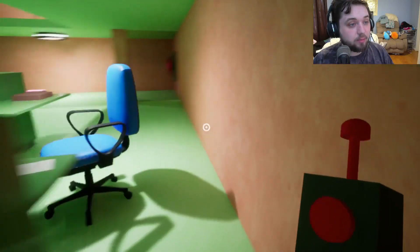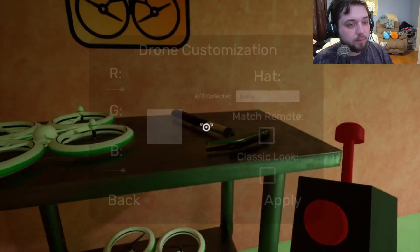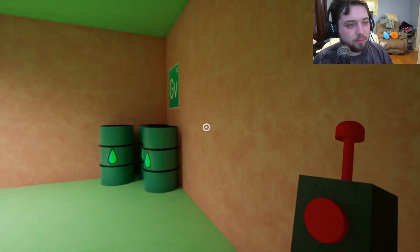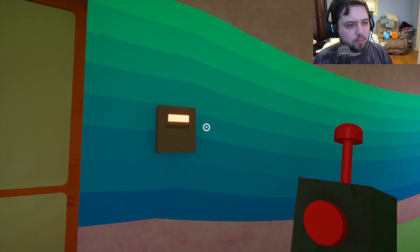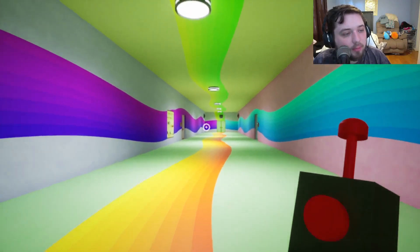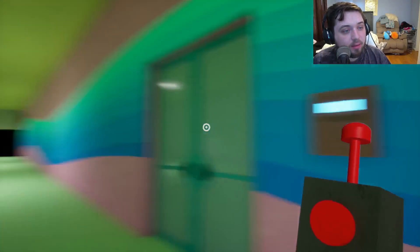Alright, so they should all be activated now. Let's see — we got a note here. It's another one of those pink activators. Oh, that opens that door, okay. Drone customization — oh, you can change the color and you can change the hat. Okay, that's interesting. Alright, these doors can't be opened except for that one. No, okay — I don't have the right color of a thing.